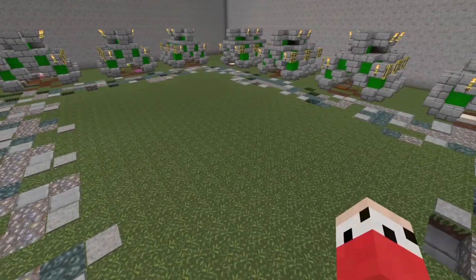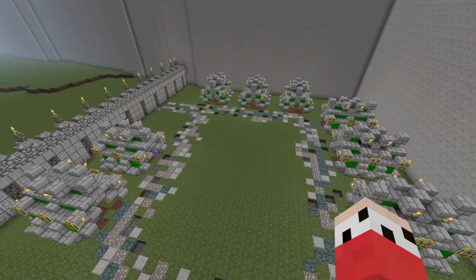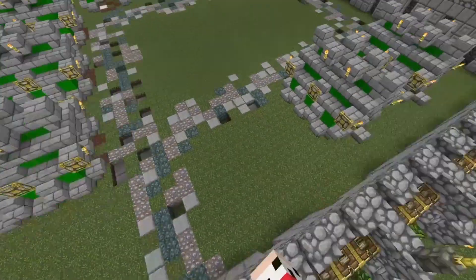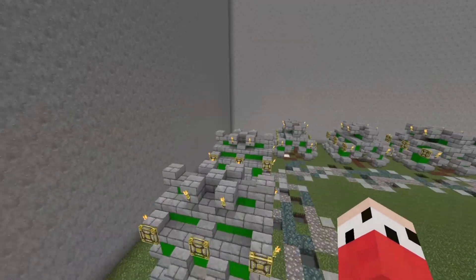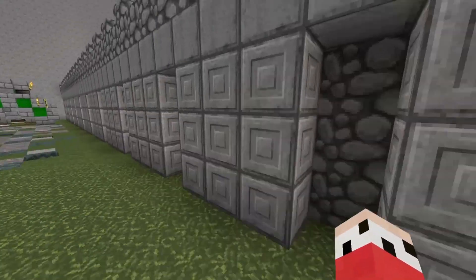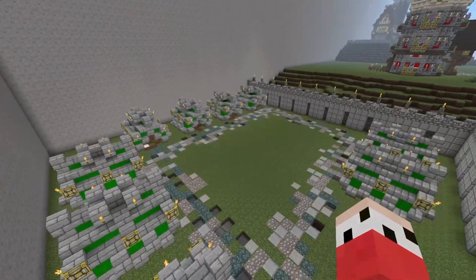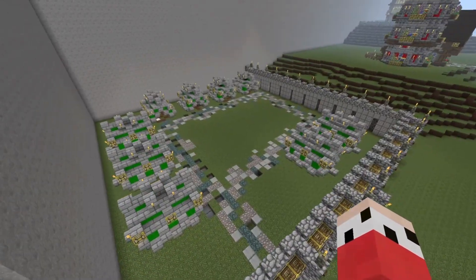I built a nice medieval wall — I think it turned out well — and I built the tent design, which has a little bed in it, some torches, and a carpet inside. I think it turned out amazing. I want a tree, or like a big building, in the middle. I'll show you guys what it looks like on the map, the little tent corner.